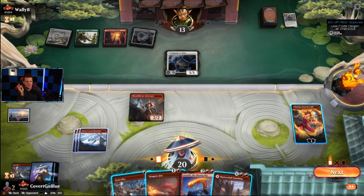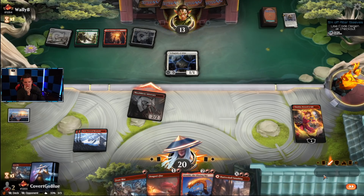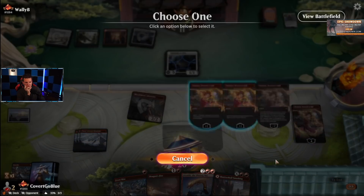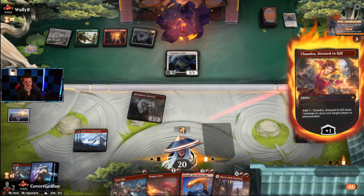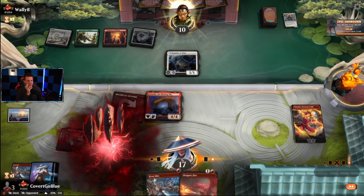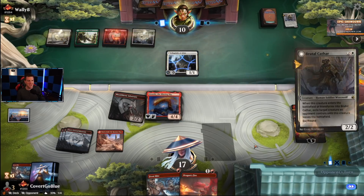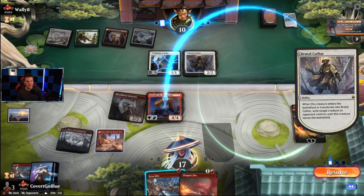Attack first, see if the opponent does any shenanigans. Half dead — let's bring things up to a simmer. I'm paying three life, I want my Frostbite available — I think I might need it. Sequencing these for the next few turns and getting damage is what really matters. Do you think they have Snakeskin Veil? I think they might.